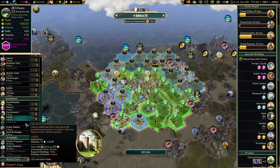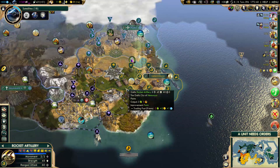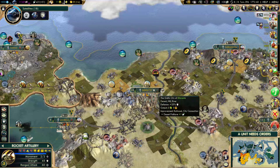As for the production queue, I should build the Apollo program. Do I have a research agreement? Yes, in five turns, which means I'll have to build the Hubble Space Telescope, probably in my capital. And I'm not even remotely close to being done with these cities.